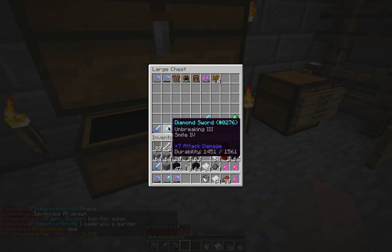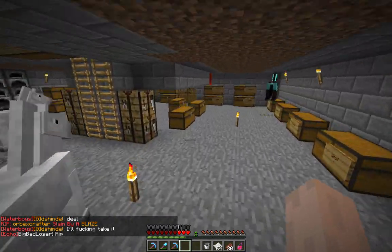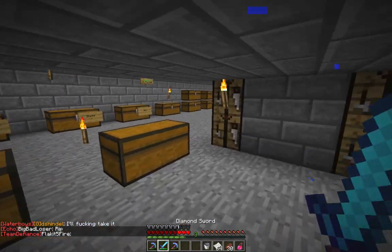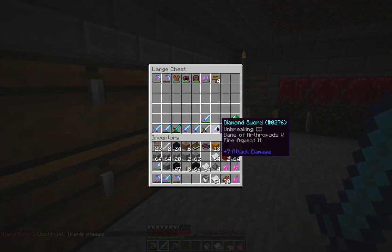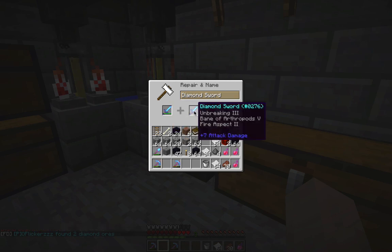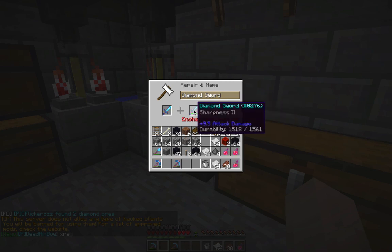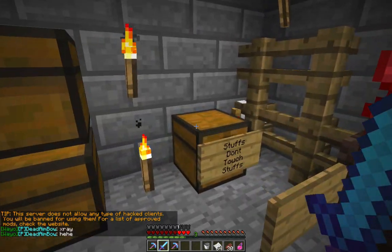If I stick this in an anvil, I think I can get fire aspect on a sword for cheap - and by cheap I mean a thousand levels. Sharpness first - that's too expensive. It costs too much. Ugh. That sucks.